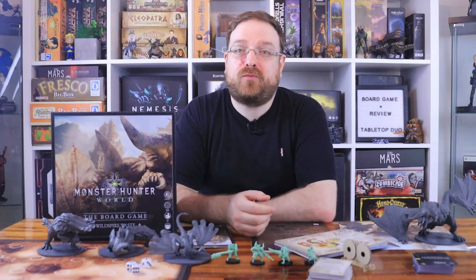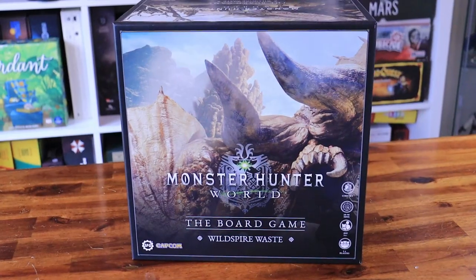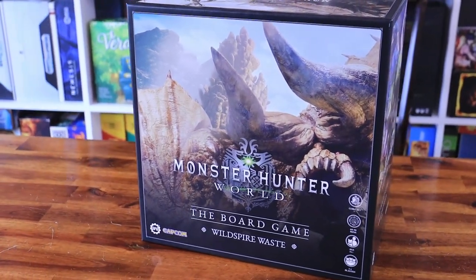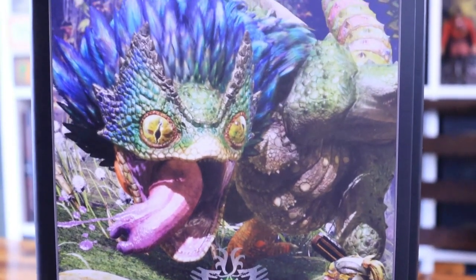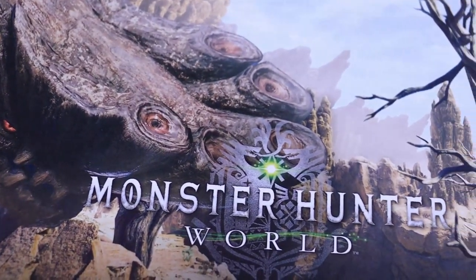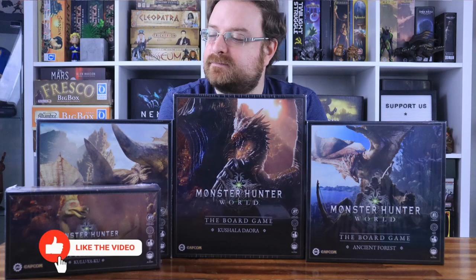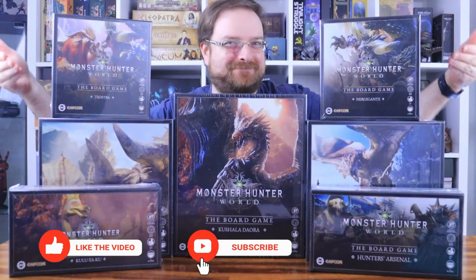Welcome back to the Monster Hunter World Board Game series of videos. In this video, we'll go through the Wild Spire Waste core set, covering the gameplay overview, our thoughts about the game, what makes it different from the Ancient Forest set, and the three things we liked and disliked about it. This is one of many videos as we go through all the sets and expansions that add iconic monsters from the video game.